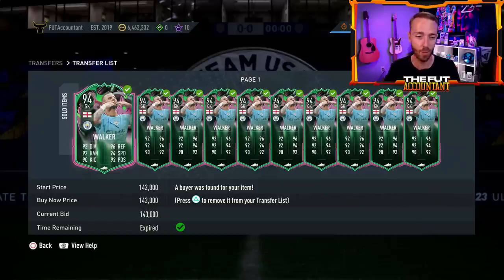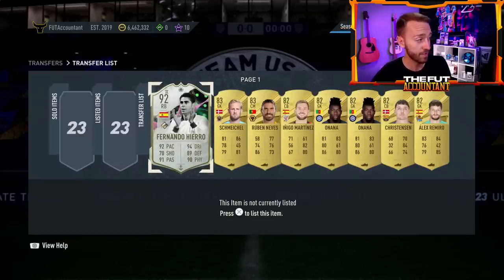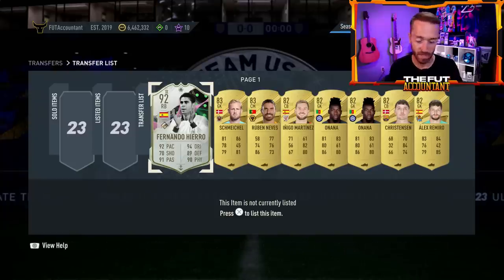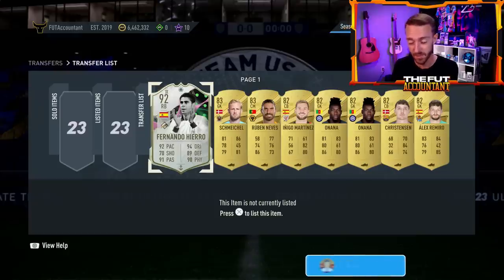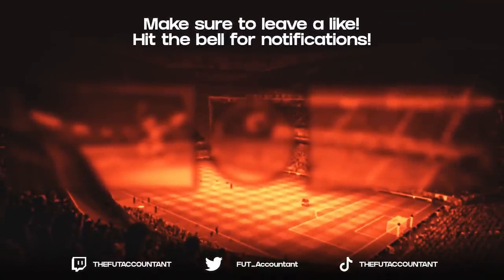We did make some good coins yesterday on Kyle Walker — I bought all those for about 120k or less and sold them off for around 140k. Now he's like 100,000 coins, which is crazy for that card to be at that price, but it is the end game. Prices do get pretty cheap on most cards eventually throughout the course of this summer. If you enjoyed the video, drop a thumbs up and comment down below if you have any questions. Subscribe if you are new. It's been Nate, The Foot Accountant — see you guys on Wednesday for another video and a stream. Peace out.